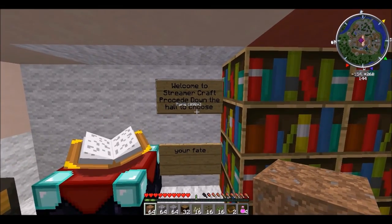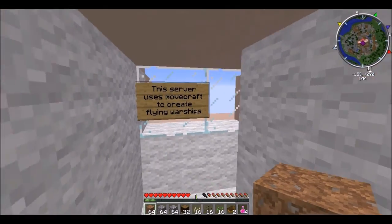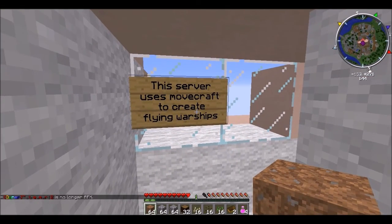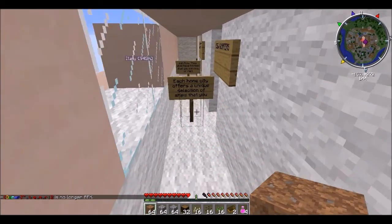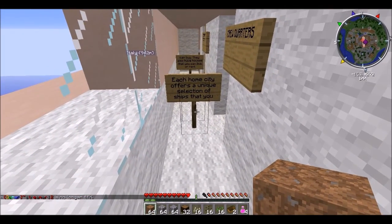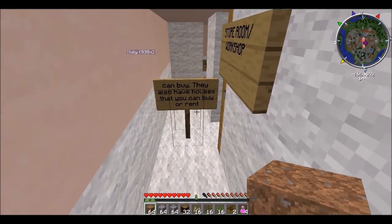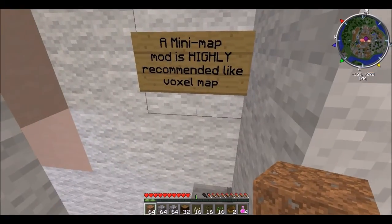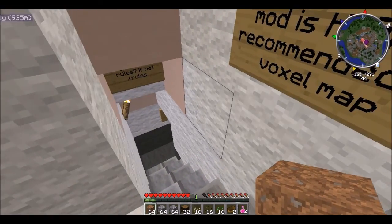Welcome to StreamCraft. Please proceed down the hall to choose your fate, read the rules, or watch the video, or both. This server uses MoveCraft to create flying warships. You will soon choose which will be your home city. Each home city offers a unique selection of ships that you can buy. They also have houses that you can buy and apartments that you can rent. A mini map is highly recommended, like Voxel Map, like the one I have now. Get it.